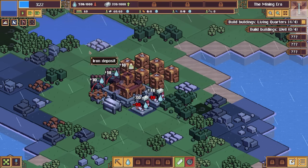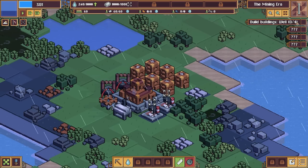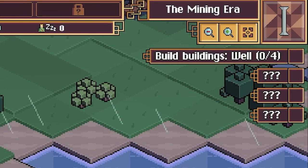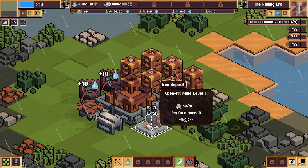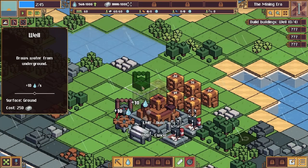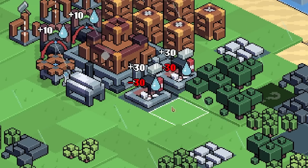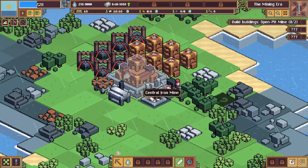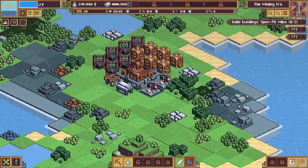Over here are the open mine pits - they get placed on deposits. We've got iron deposits, some copper up there, and even some stones. The tutorial wants us to build wells next because wells produce 10 water every second, and the mining pits use up water. In order for the mines to work, you can see they're exchanging 30 water for 30 iron.